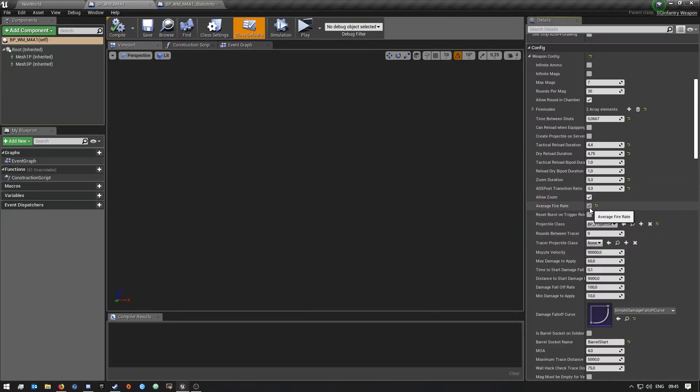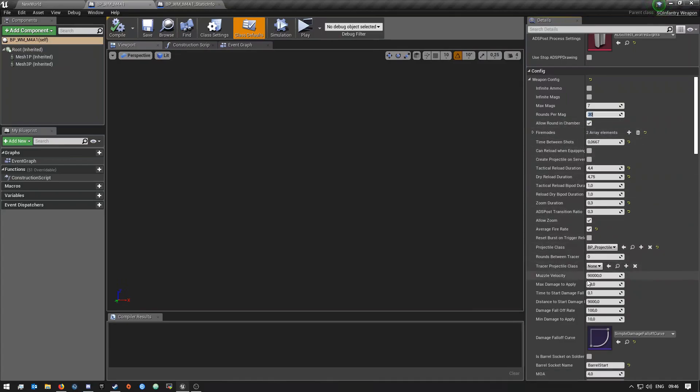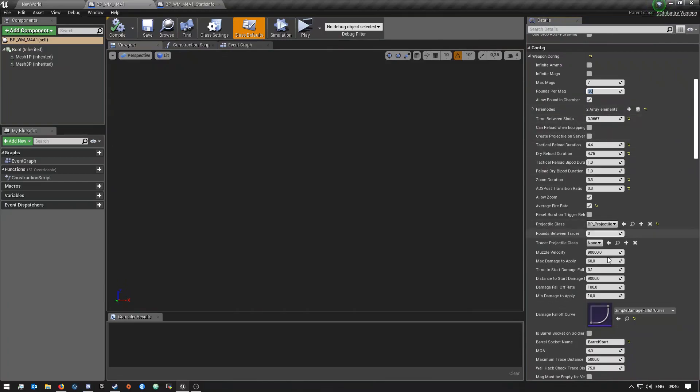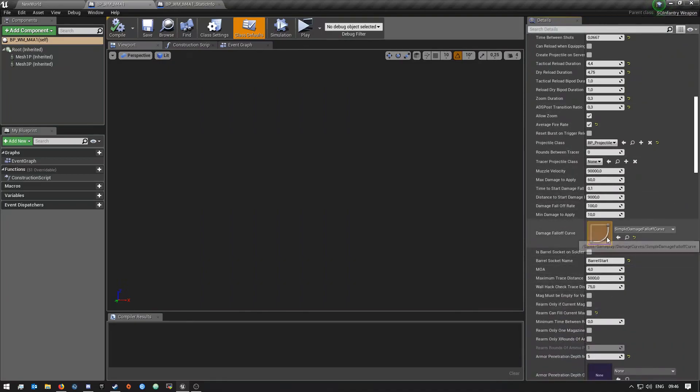I checked 'Average Fire Rate' and then 'Allow Zoom On By Default'. Here is also where you can change how many mags the weapon has, how many rounds each mag has, and you can set 'Allow Round In Chamber' if you want that. There are a lot of other different settings you can change here — I haven't checked all of them but they're here if you want to modify them. There's a damage falloff curve here as well.